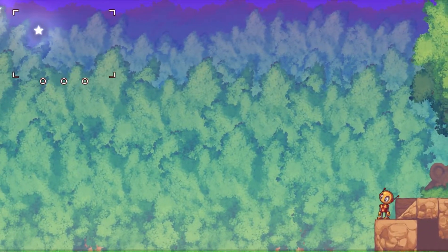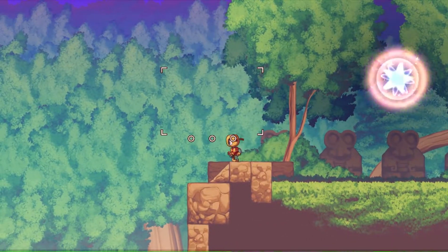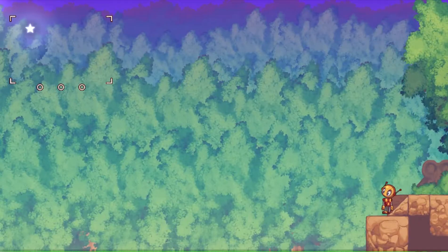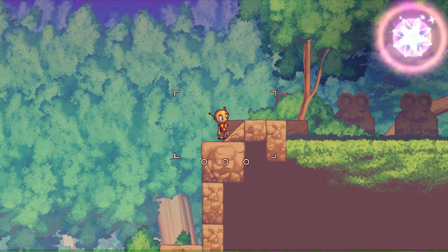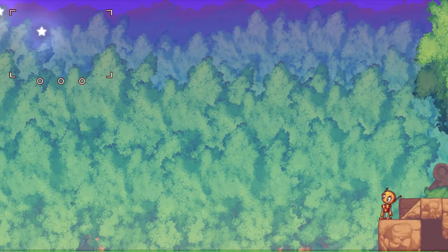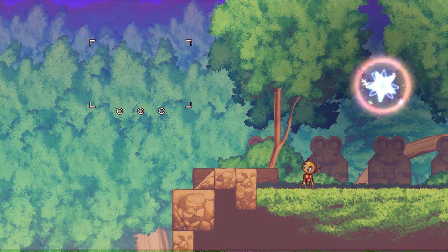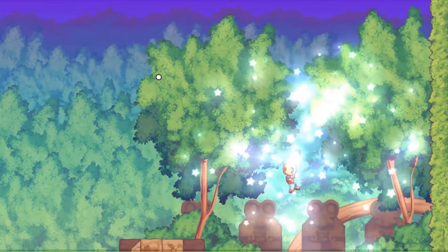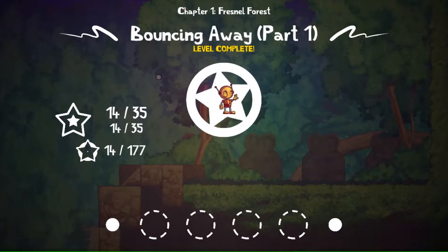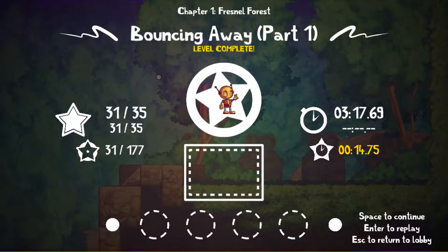As much as I want to go there, I'm sure you guys are like, 'okay I get it, you're not that good.' Even if you place the springboard here, you'd really have to launch yourself. I just don't know if I could do it. That's where you could get the other trophies. I'm just gonna give up. There you have it - that's Bouncing Away Part 1. That was really hard. Let's keep going.